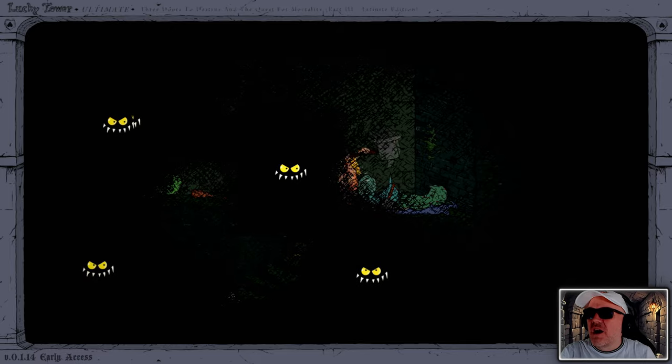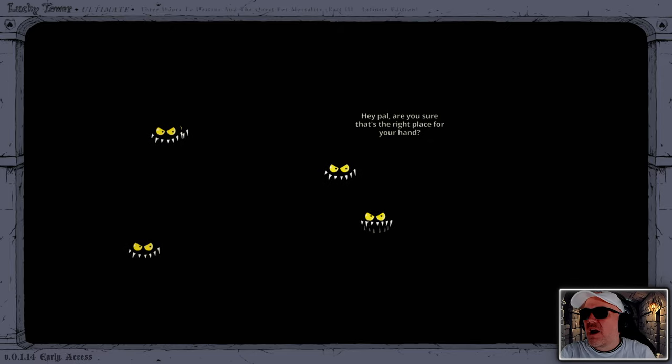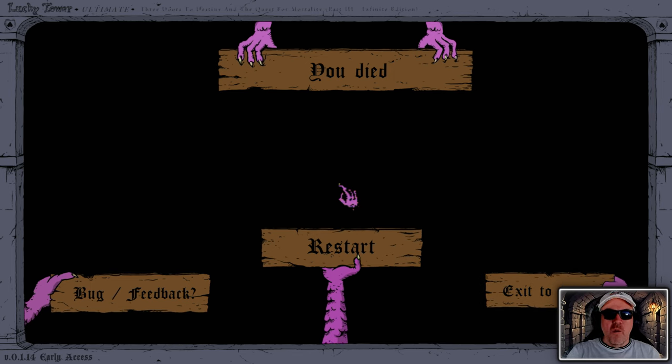Oh my lord, what's this? What a way to go - I have no idea how we died that way, I truly have no idea. I hope you've enjoyed today's video - this is a little bit of something different. This is an incredible game - Lucky Tower Ultimate. I had a lot of fun playing this and it looks like it just goes on and on with the variations, the variables, the things that can get you killed. This 30 minutes has flown by just like that. This is available on Steam - take care and I will see you in the next video. Goodbye.